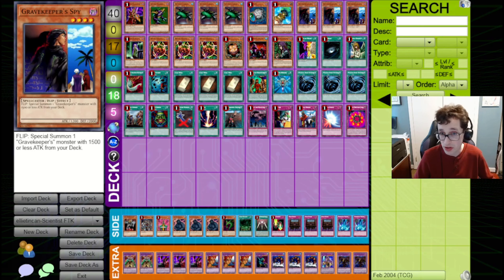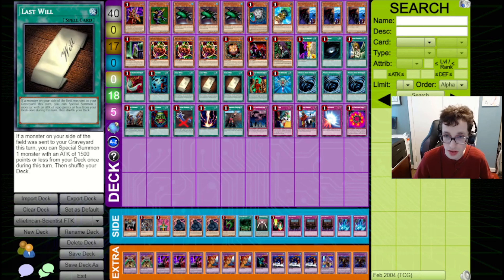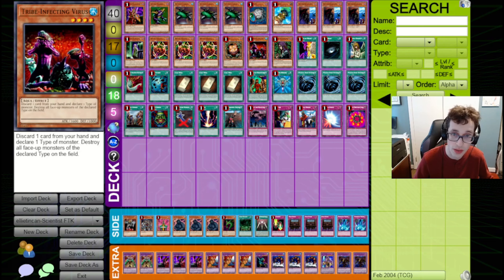Next up, we've got Triple Gravekeeper's Spy. This is a really good way to preserve board presence, have a monster on field, then tribute for Catapult Turtle, trigger Last Will, etc. It also plays around your opponent's Magical Scientist, because most of the time people bring out Dark Balter to hit over your sets, and Spy plays around that. We've also got a Tribe Infecting Virus here — this can also trigger Last Will. You pitch a card, call Aqua, and it destroys itself. It can also be used to pop your opponent's field and get in for potentially more damage.